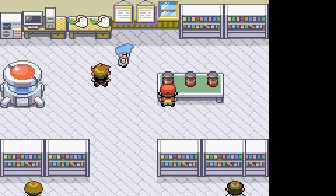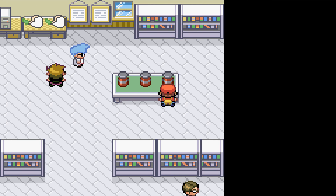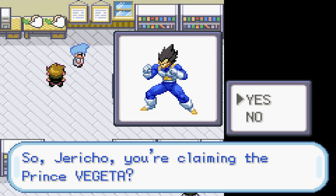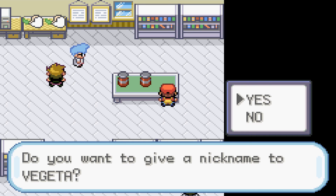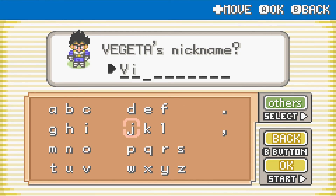Goku, Gohan, or Vegeta... I suppose on the off chance that I get Super Saiyan 3 Goku I should go with him, but I also like the idea of getting Super Vegeta or Majin Vegeta. That's very tempting. But then there's Ultimate Gohan. I'm doing Vegeta — hell yes I am.